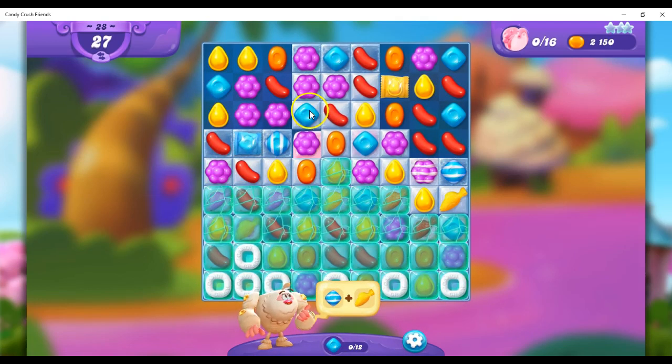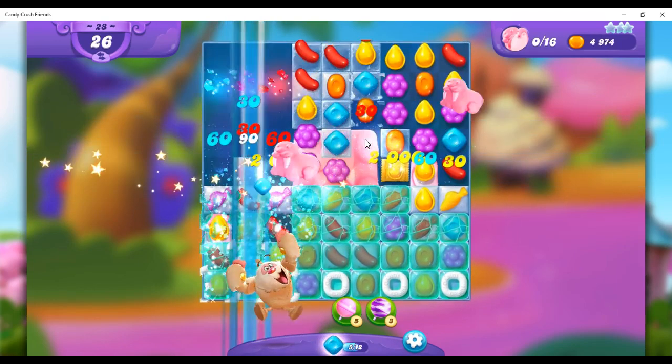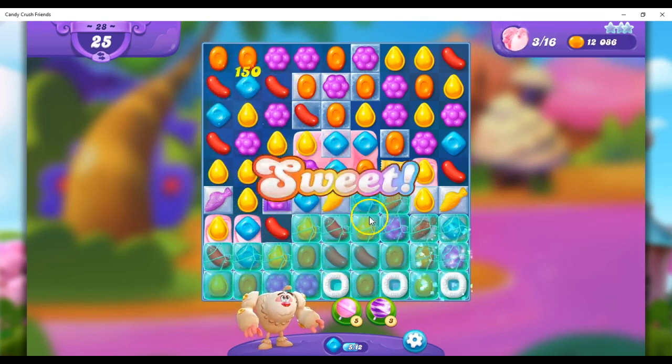I was going to say striped-wrapped is even better, and I was going to try to set that up, but I realized there was too much blue. Doesn't matter — I got my striped-wrapped combo right here. There we go, so we're reaching deeply in here.